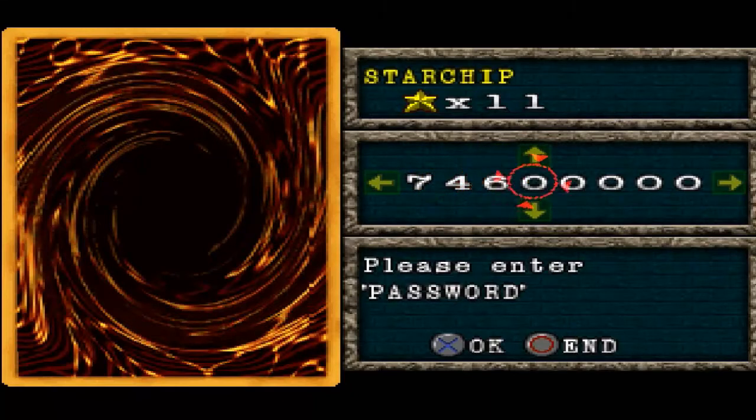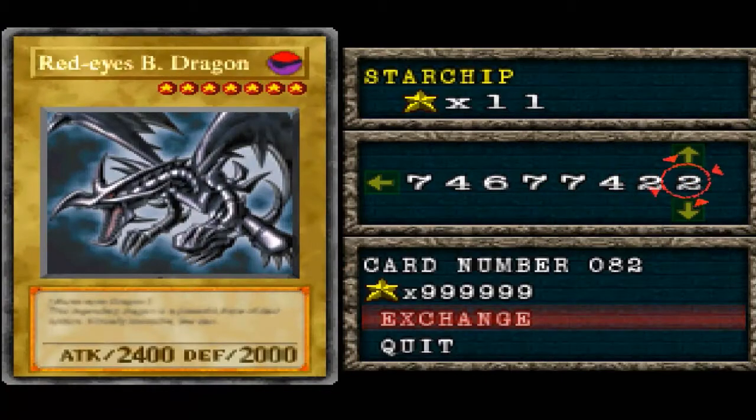This is actually one of my favorite cards. You're not going to have enough money to buy it, so I'm pretty much wasting everyone's time, but you may as well just enter it for funsies. Red-Eyes Black Dragon. As you can see, you need a million Star Chips. So you're better off grinding in-game to get these cards off your opponent's drops because it'll work much, much quicker.